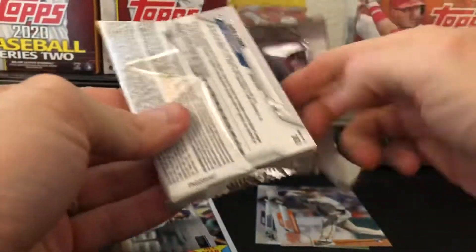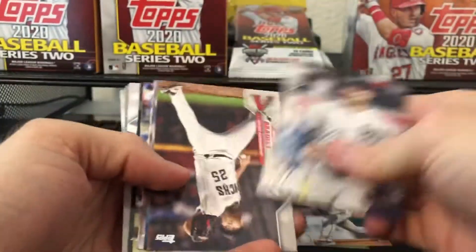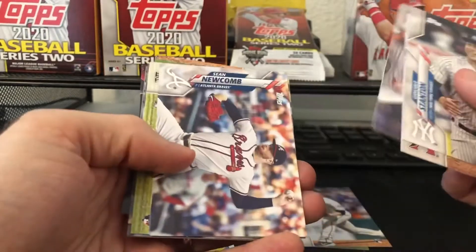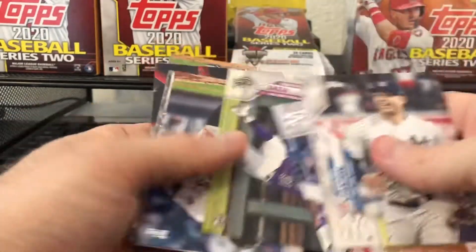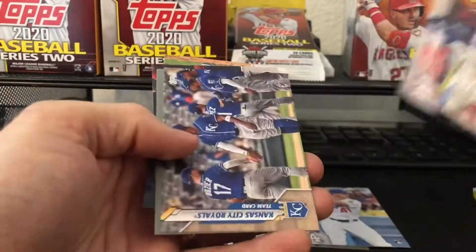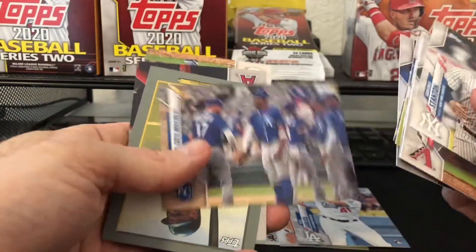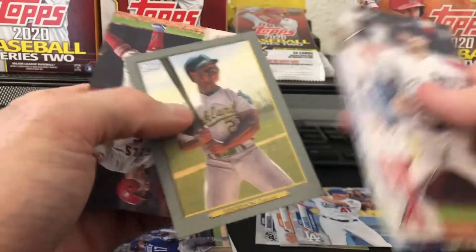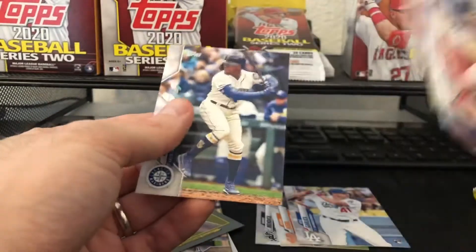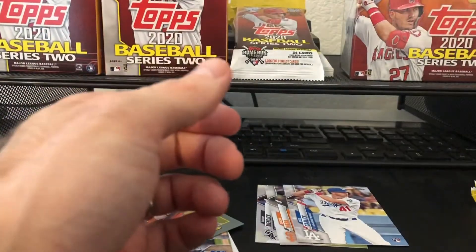These are the inserts — interesting looking pack. I'll take that. We got Bautista, boom — take it any day of the week. All right, opening a full one — I need more, I always want more. We got a rookie, got a gold. I hate when the golds are like team cards — come on man.